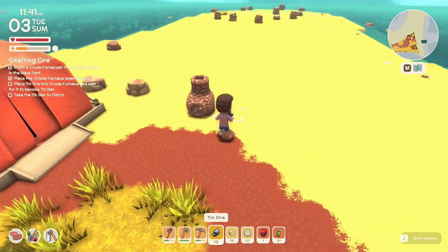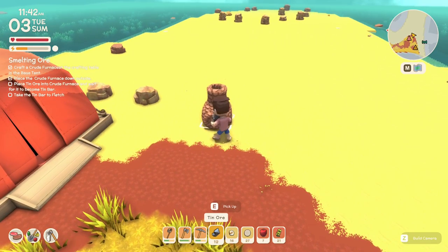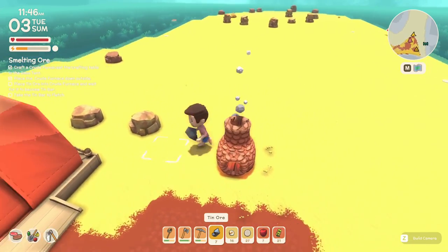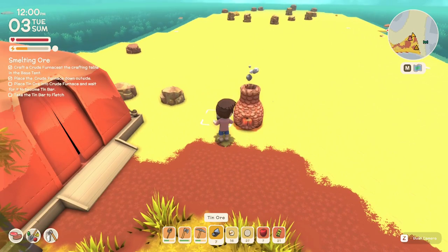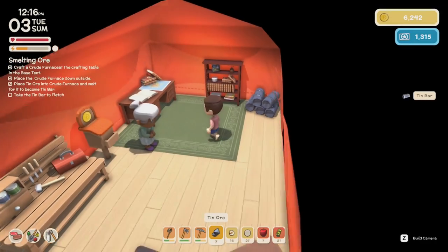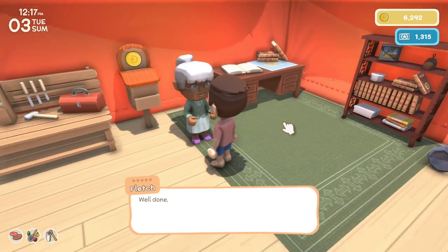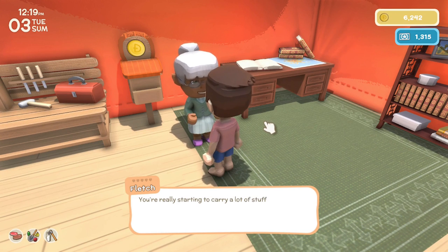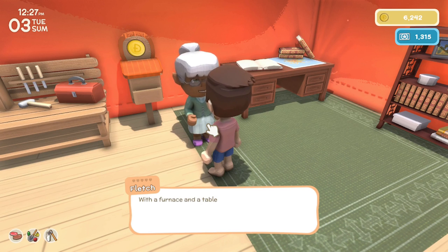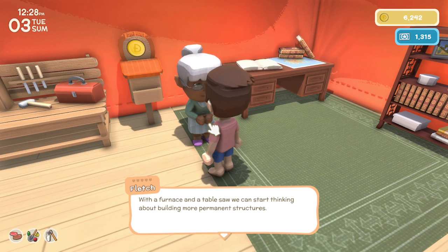Fletch gives me a quest to collect a campfire, three stone, and ten tin ore to craft a crude furnace — you'll need a mining license for that, which I already have. I find some tin ore in a rock. Fletch gives me the recipe for the crude furnace. Once built, I select ore in my toolbar and left-click to put it in a few at a time. It takes some time to melt, so building more than one furnace might be a good idea for productivity.